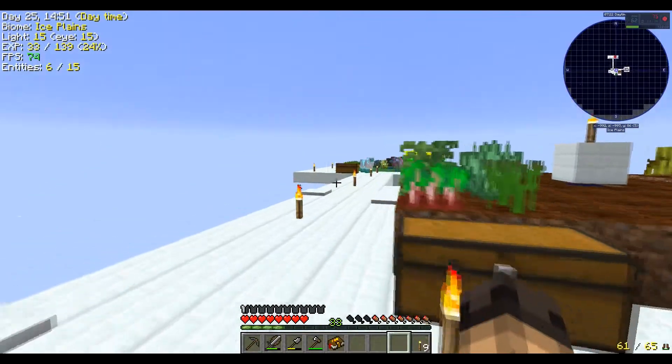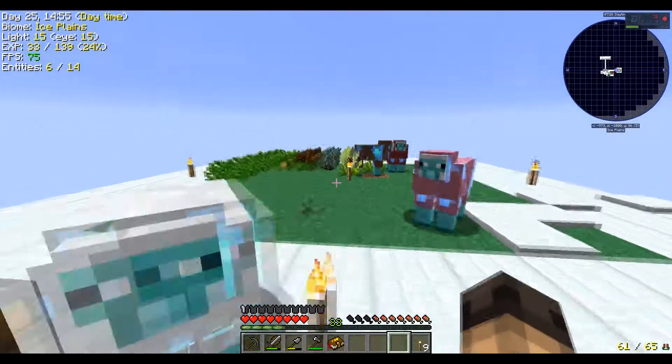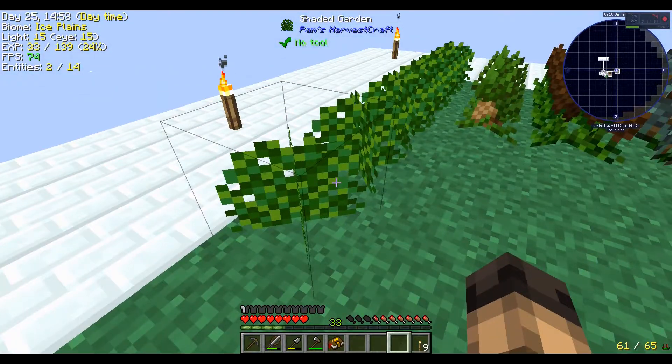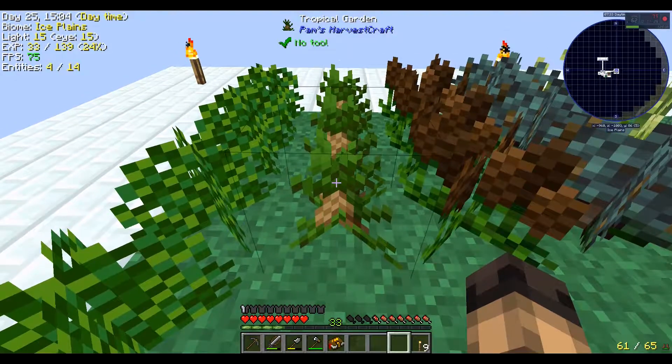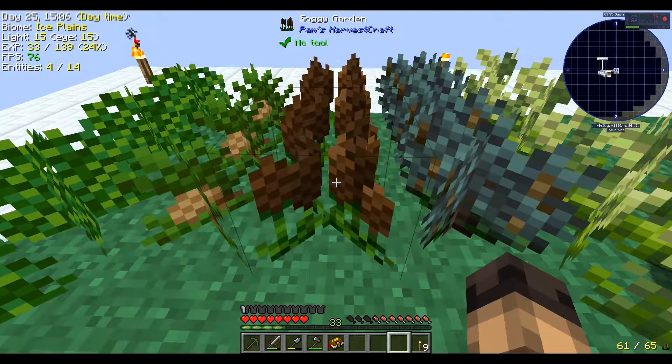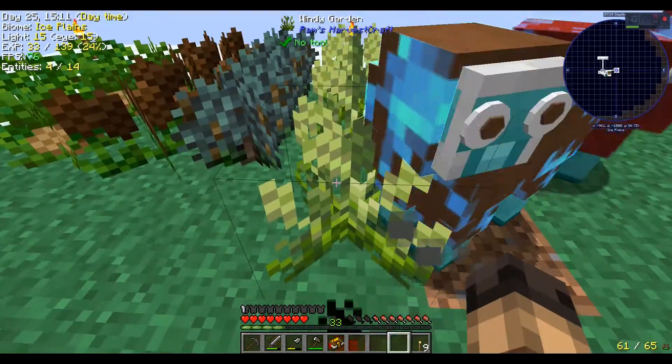If you grind the leaves of different trees, you get different gardens. Dark oak gives you shaded gardens. Tropical gardens come from jungle saplings. Soggy gardens come from oak. Frost garden comes from spruce. And windy garden comes from birch. Those are your different types.